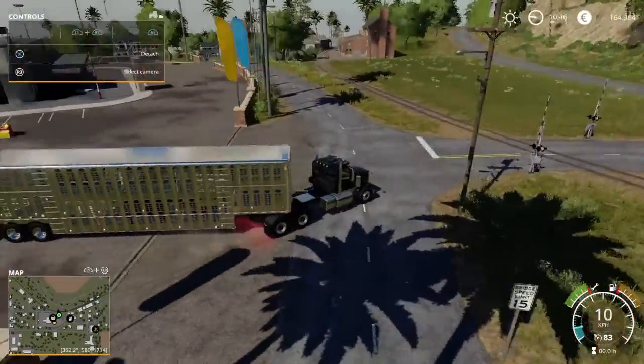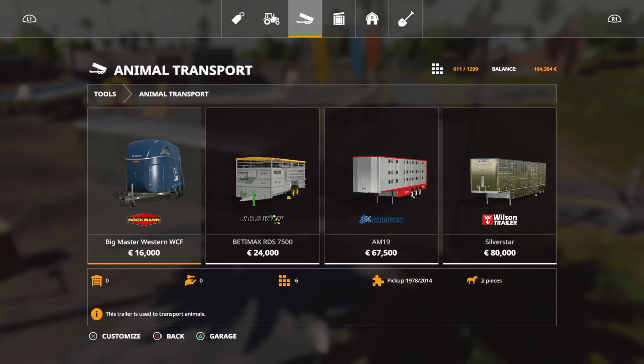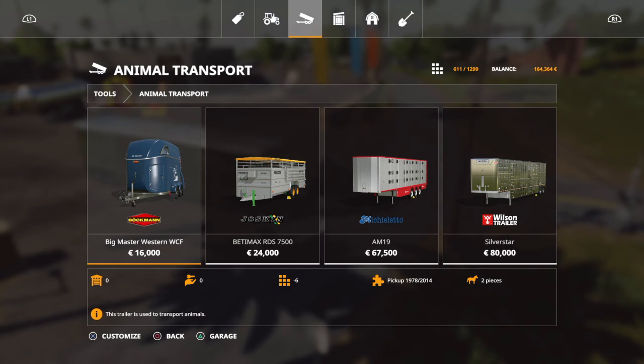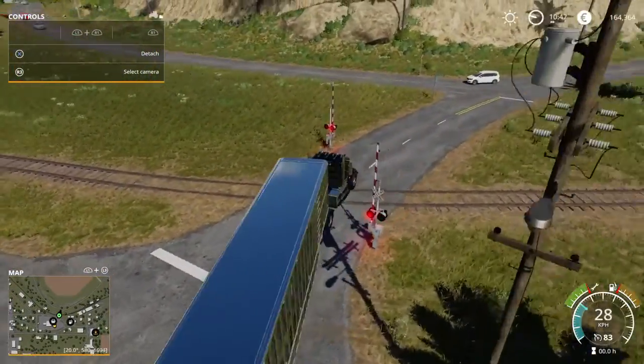So if you have a cow trailer or a horse animal transporter, it should be in here. But if you don't have one, that's okay. First I'm gonna tell you what to do if you have an animal transporter.